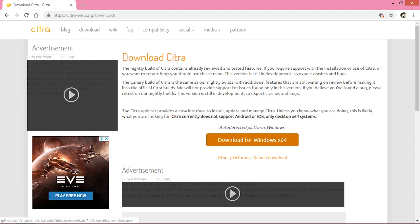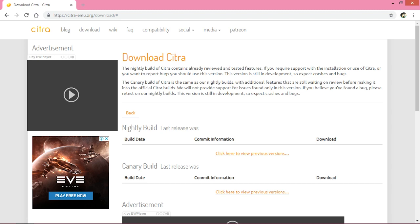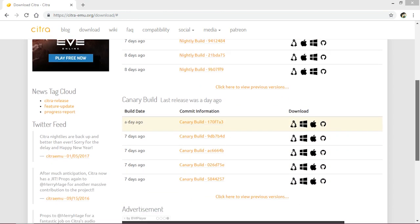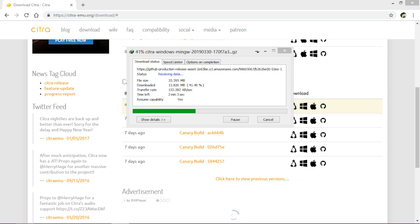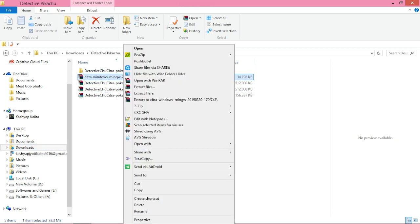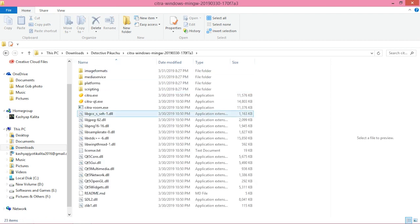I'm going to click on Manual Download. If you are a beginner downloading Citra for the first time, you should click Download Windows x64. I prefer the Canary build over the Nightly build because it has more advanced features and is faster. Click the Windows icon under the download text beside the penguin logo. Then go to the folder where it downloaded, right-click, and extract the emulator. Open the emulator folder and you'll see citra-qt.exe — double-click on it.